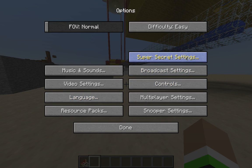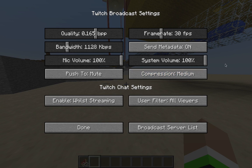There were a few snapshots about it, so if you want to see the snapshot review update, my latest snapshot review will be in the description so you can see it. What they've added is broadcast settings, which lets you live stream on Twitch directly from Minecraft.